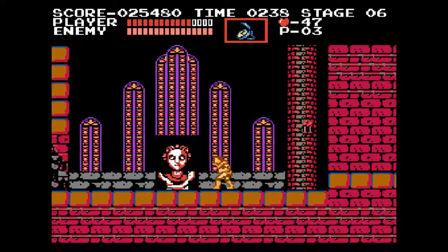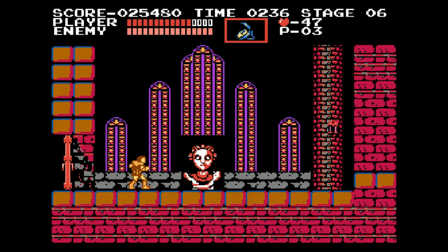Here we go, the boss battle with Medusa — not the WWE Hall of Famer. And of course, it's going to be easy because you've got the time stopper, or the flash stopper, whatever, depending on if you're a Mega Man fan or not. Pwned. All right, so that was easy. Stage two or six is clear.